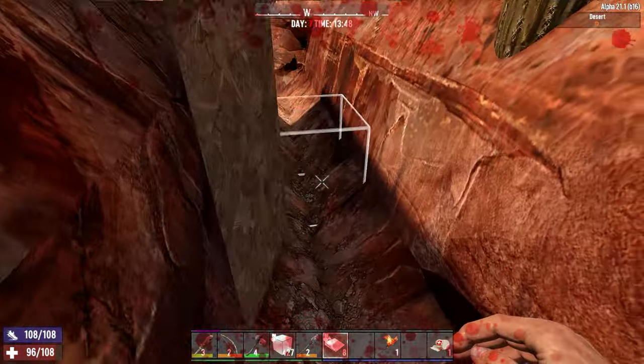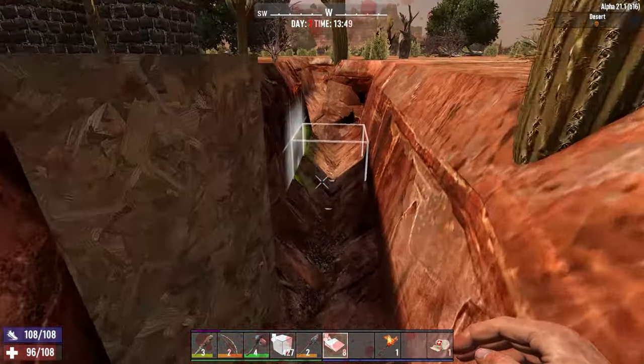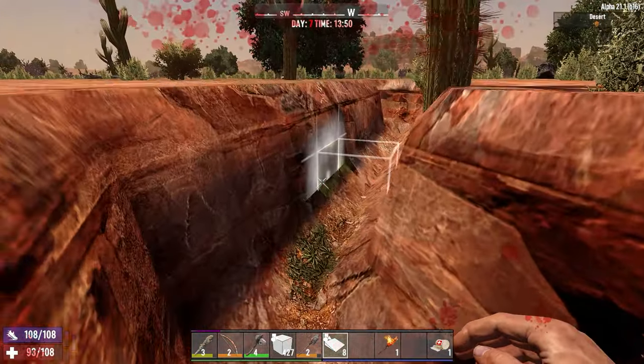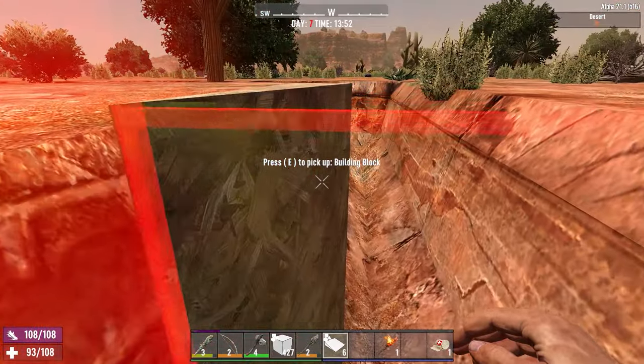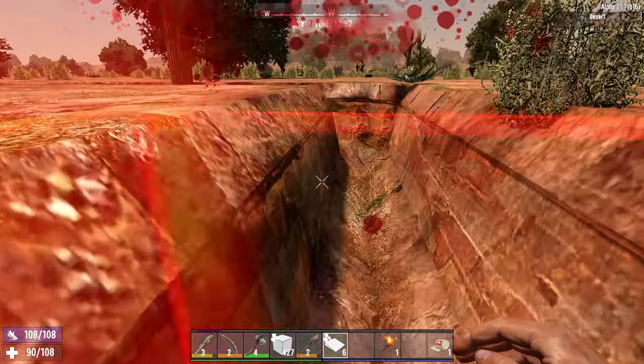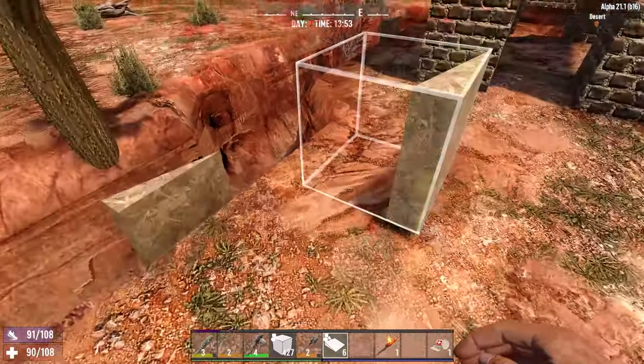That certainly seems to work — you can path from both directions, and it shouldn't break any of the pathing rules. Let's do another one just over here for the second cactus to give us a second test. Can I sneak past without getting hit? I cannot. So that's looking pretty good.